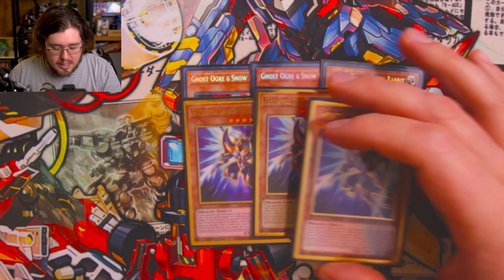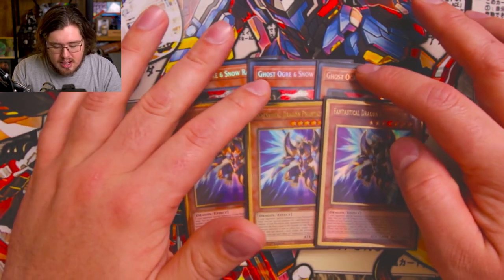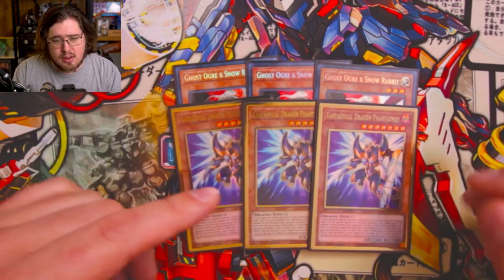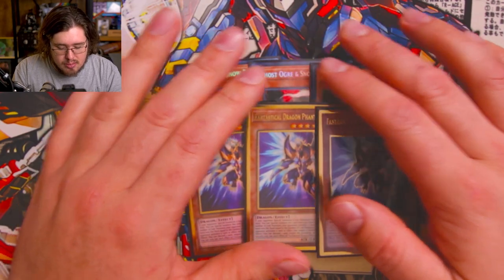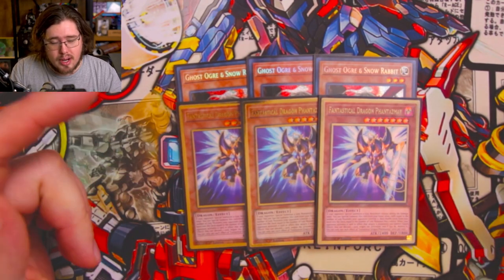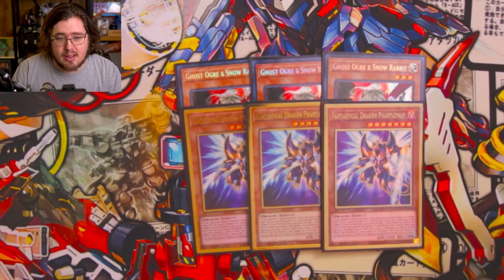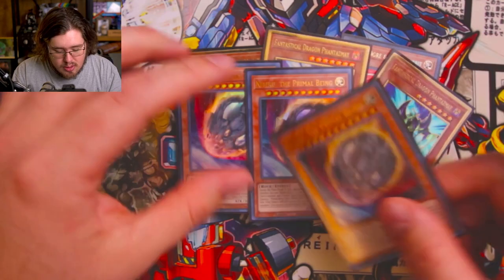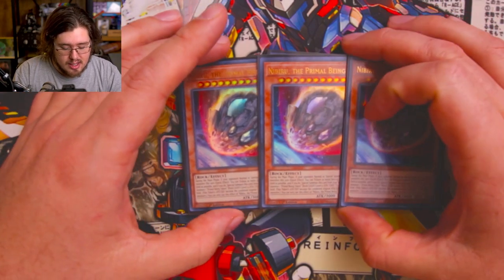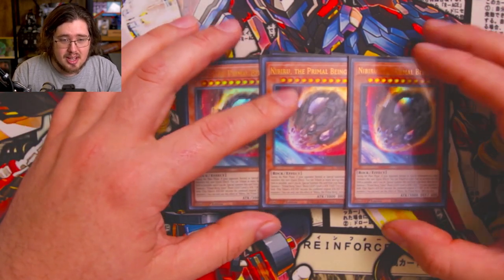We're also playing triple Fantastical Dragon Phantazmay. There's a lot of link summoning in the format right now and a good majority of decks are link summoning at least once, so you can get value off this — get more hand traps, get bricks out of your hand, or dig for important cards going second. We're also running triple Nibiru the Primal Being. A lot of decks just play into it and don't always have protection, so in those matchups it can just be a turn-ender.